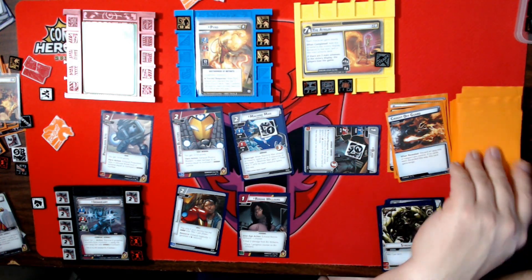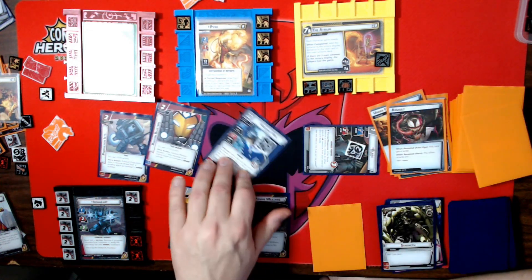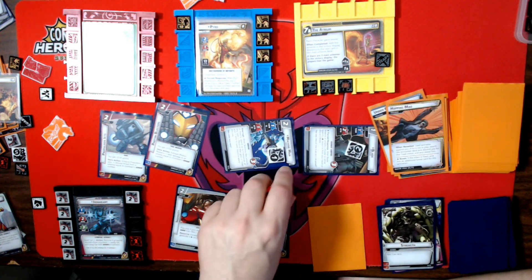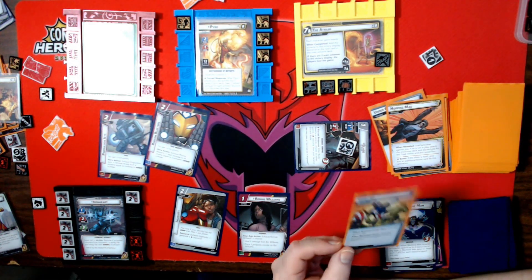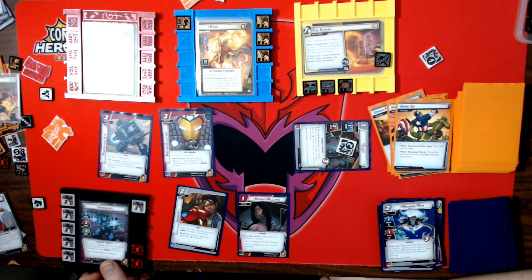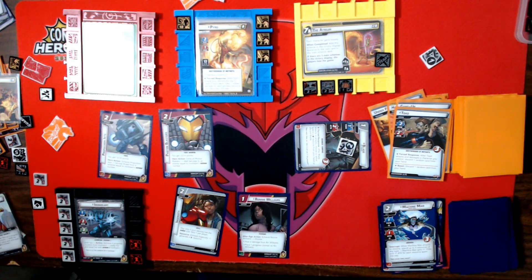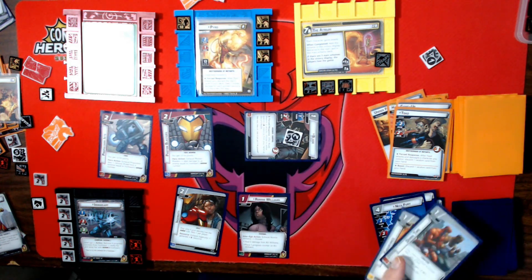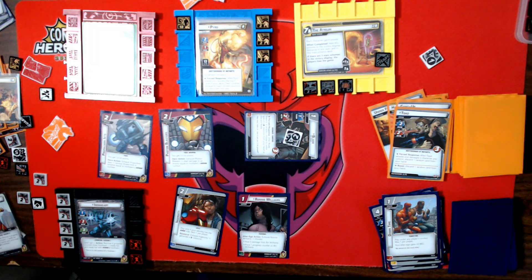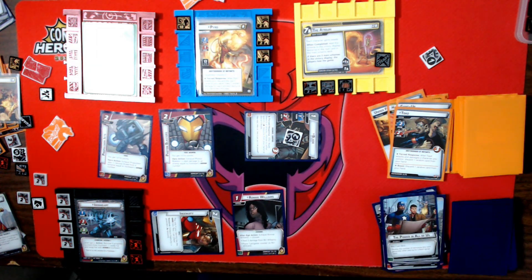He didn't attack me and my encounter card is Surge — reveal an Assault. I'll use Machine Man. The villain is not Toad so Machine Man's defeated. My other encounter card is Gang Up — he attacks again. I'll just take the hit for two, discard a random card — and I take two more damage.